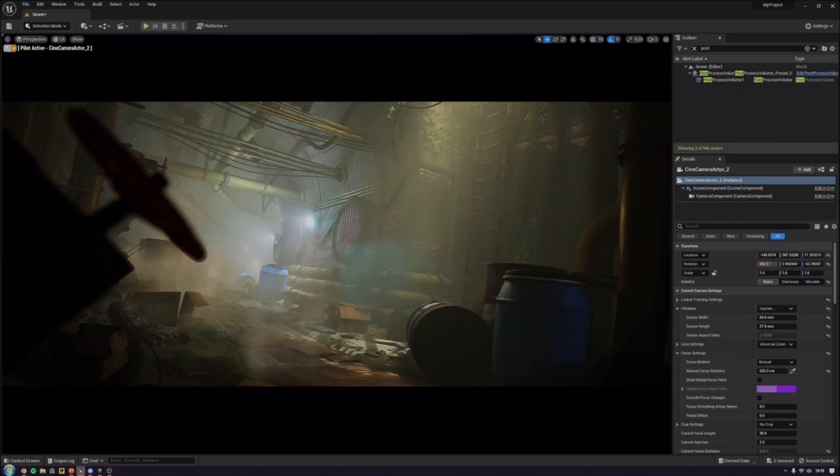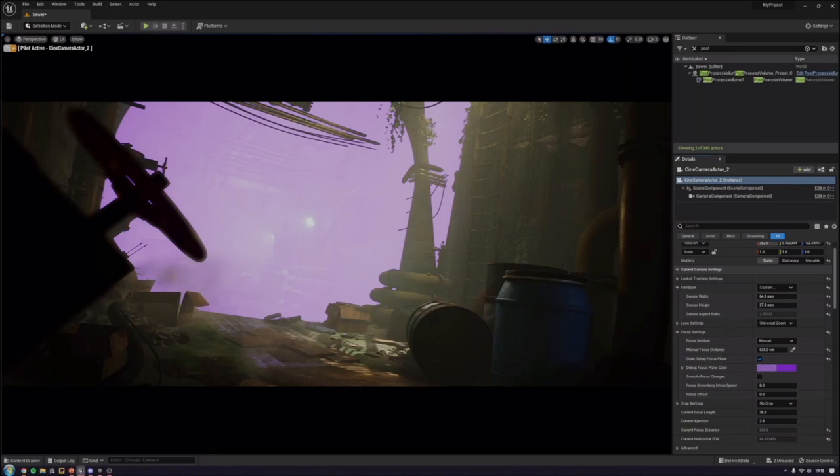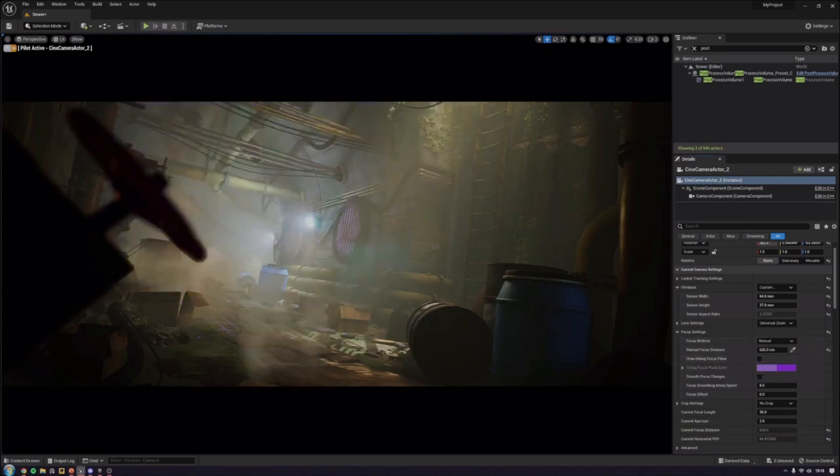These cinematic cameras also have focus settings that let you dial in where the camera focuses. I've got mine at 635 centimeters away — clicking the draw debug plane shows I'm focusing on a corner of the wall. That's really helpful for getting a crisp, realistic depth of field. You don't want to go crazy overboard with it though, because you can get bizarre artifacting where foreground elements blur into the background. So don't go too far or it'll blur into a big mess.